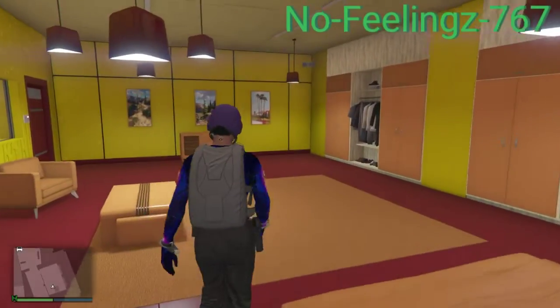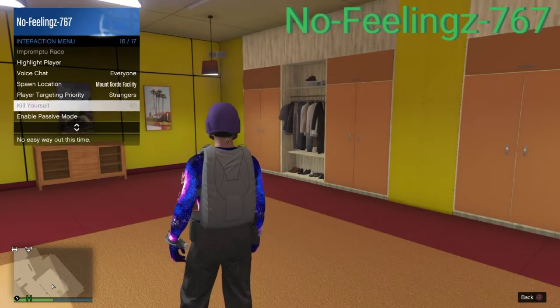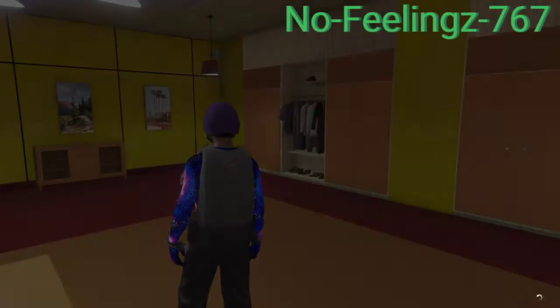I have spawned inside the invite lobby. I will open my interaction menu and make sure that I am spawning in my facility. There you go. You will open your interaction menu and leave GTA Online.